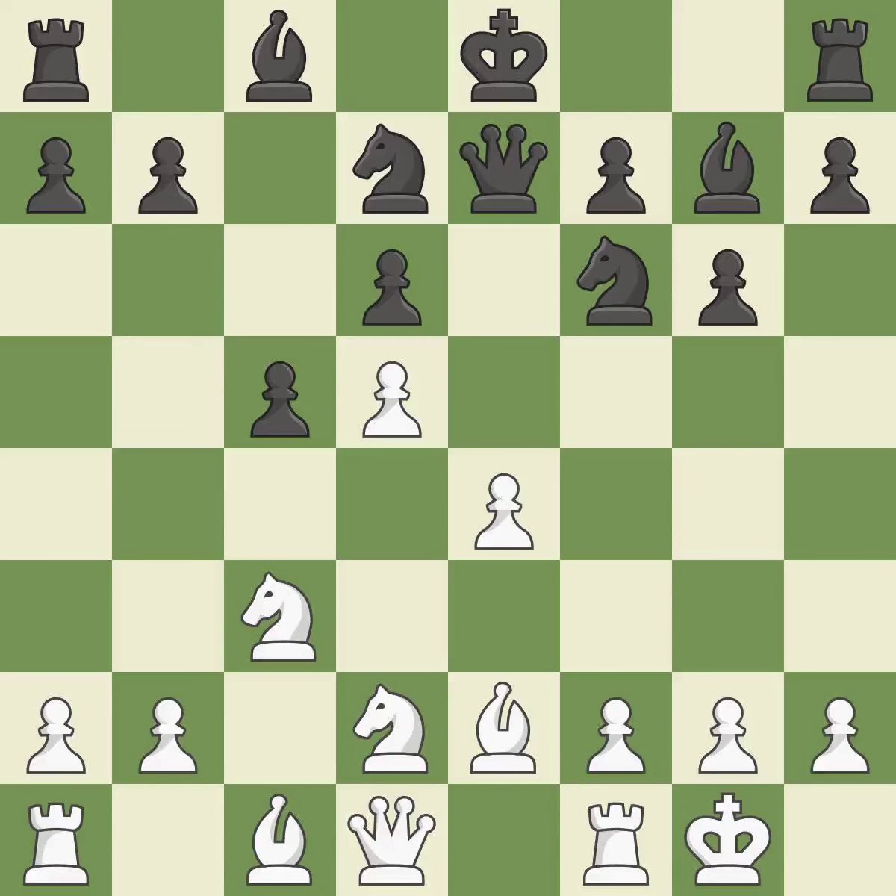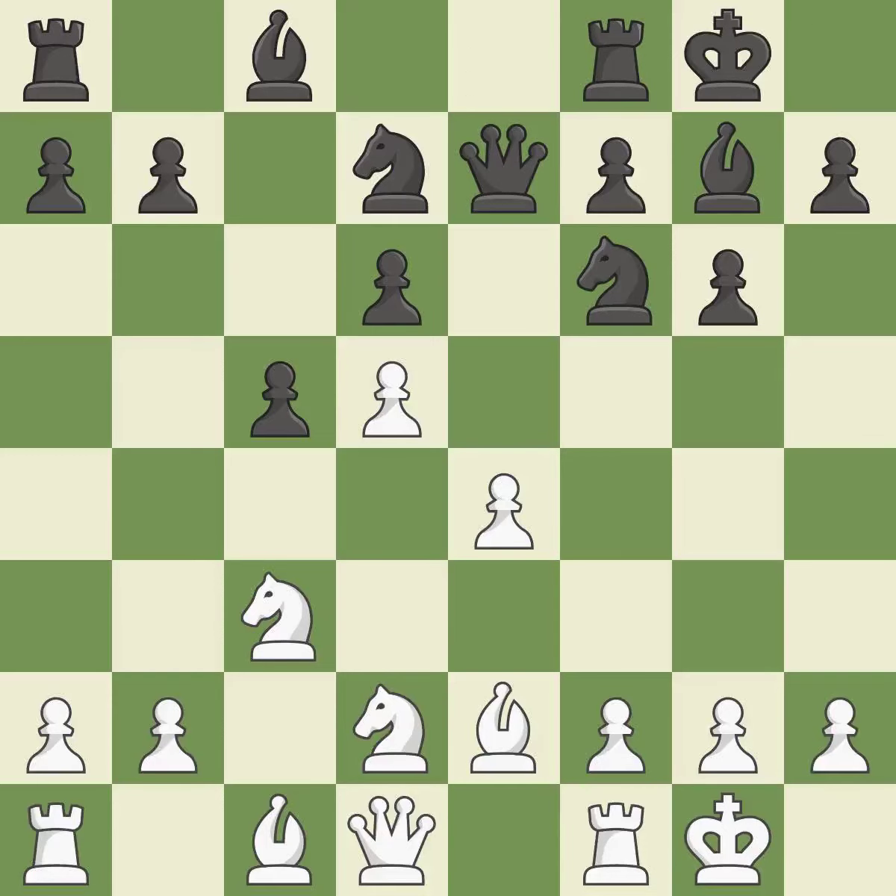Castling gets the king to a safer square, out of the center of the board, while also developing a rook. Castling kingside tends to be safer because the king is further from the center. Castling develops a rook while also moving the king to safety. Castling to the same side of the board as the opponent tends to lead to less sharp positions compared with opposite-side castling.